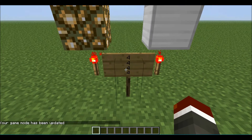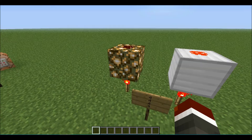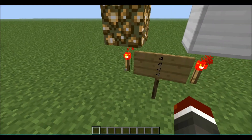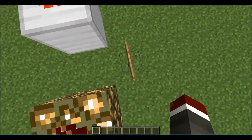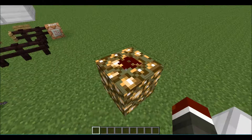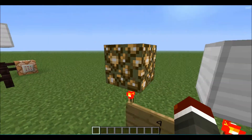Coming in at number 4: glowstone is the only block in the game that a torch cannot directly pass power through. I can have redstone on top and a torch below, and the redstone won't receive power. On any other block, the redstone gets powered. This makes glowstone one of the most useful and tragically not-well-known blocks in Minecraft.